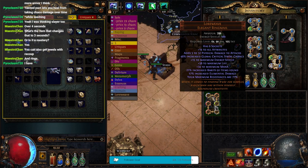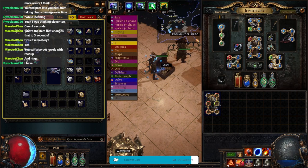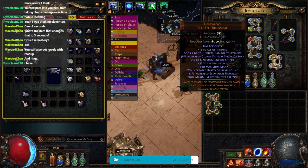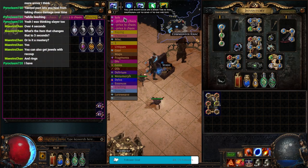These set your maximum resistances to somewhere between 76 and 78%. This is worth 10 chaos apparently, but if you six link it, it's worth a lot more. I six linked one the other day and sold it for two div, so I'll probably be doing that with this one too.